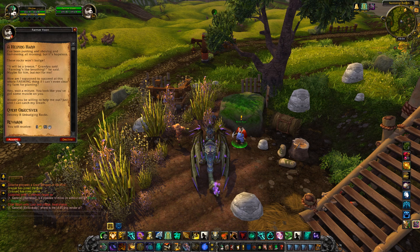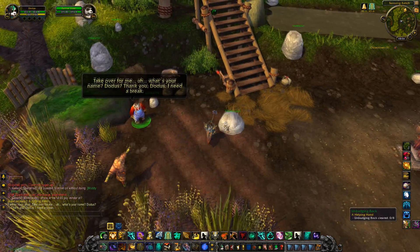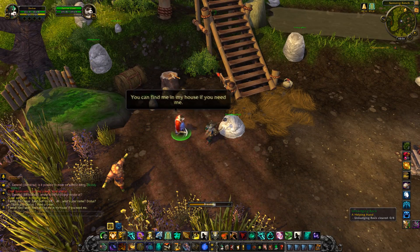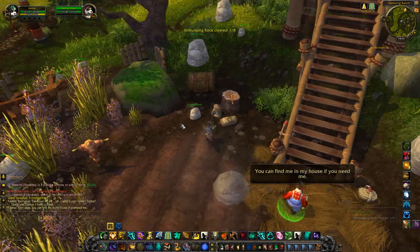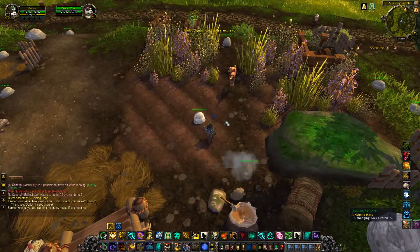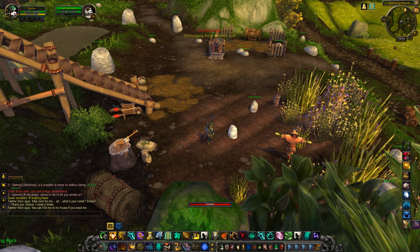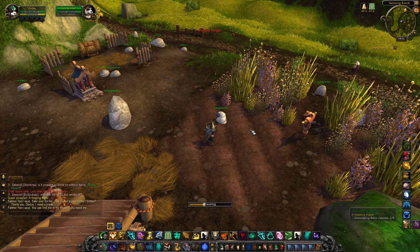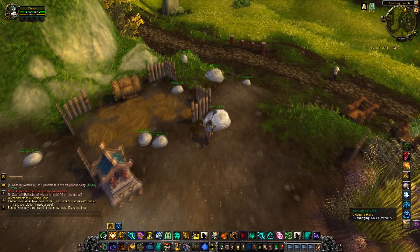So this first quest here - he wants me to clear out the rocks from this farm, and he's like 'oh feel free, if you need me I'll be in my little hut.' And I'm like, thanks for not helping me. But that aside, these rocks start spawning in and you're supposed to clear eight of them. Some of them just disappear - they spawn in and disappear. It's weird.